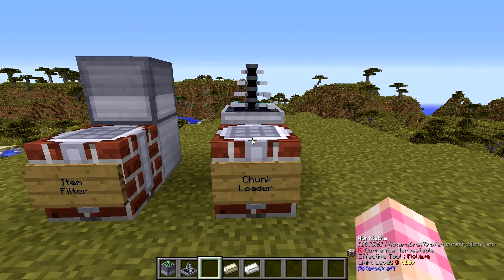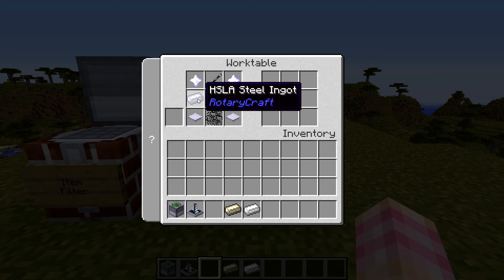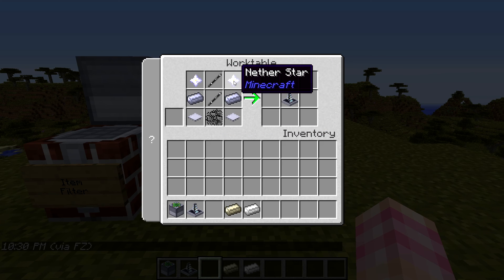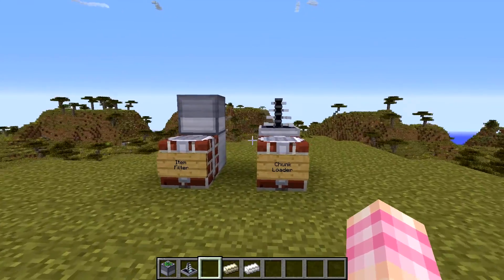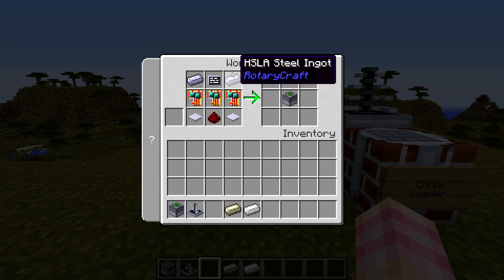You craft the chunk loader using a bedrock 16x gear unit, two base panels, two steel ingots, two bedrock shaft units, and two nether stars. So it's definitely a high-end item — the nether stars especially, but the bedrock makes it obvious when we take a look at how much power the thing needs. As for the item filter, you craft that with three circuit boards, a redstone dust, two base panels, a screen, and two HSLA steel ingots.